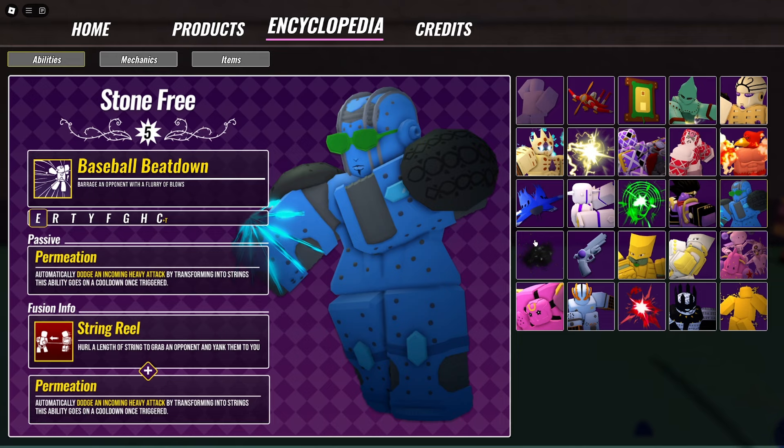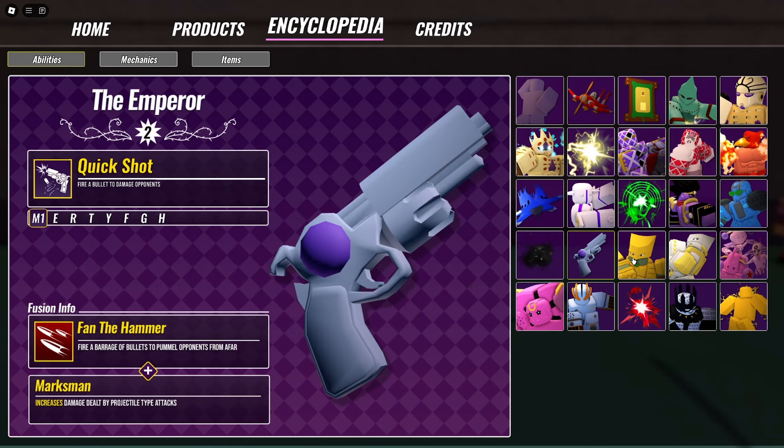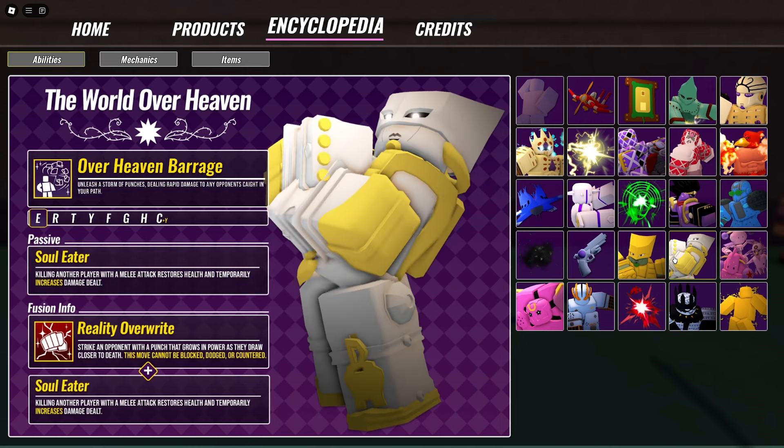We have Stone Free from Part 6. We have Stone Human, which is the first time I've really seen Stone Humans in a game like this. This is not the same as Pillar Man — I think a lot of people get that confused. Stone Human is actually a race from Part 8 when the universe resets, and Part 9 as well. Stone Humans play a massive part in that lore. Emperor from Part 3. The World, obviously from Dio. The World Over Heaven, which is more complicated — I think these are actually two separate stands entirely. I have not gotten that far with The World, and I only own about half of these so far. Right now I'm kind of focusing on trying to hit max levels.